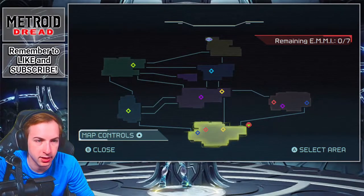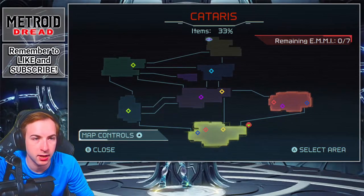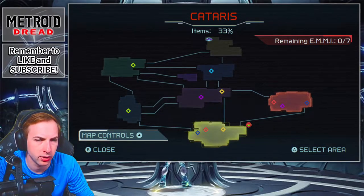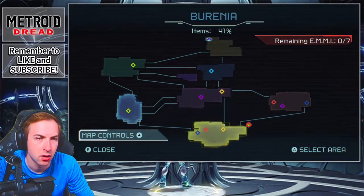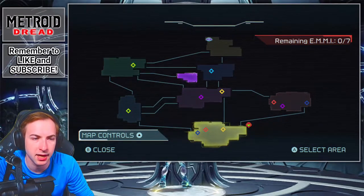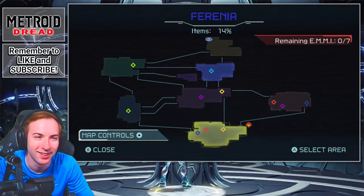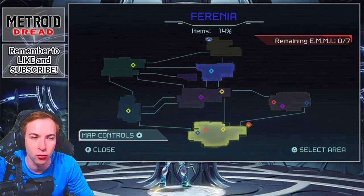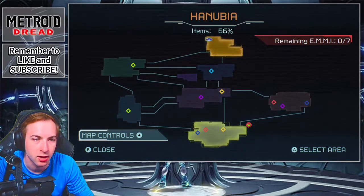As you can see here, we have 72% in Artaria, 33% in Cateris, which I believe is our lowest percentage-wise. Dairon has 40%, Berenia has 41%, Gaviron has 66%, Elon is only 50% because there's only one other item still in Elon. Ferenia is our smallest section, and then Hanubia has 66%.